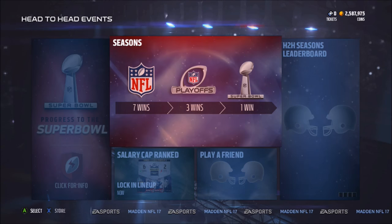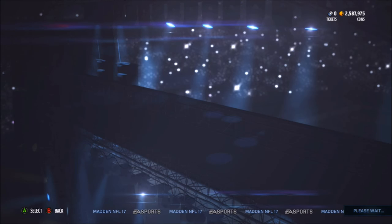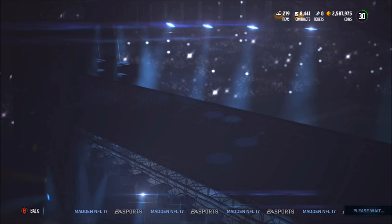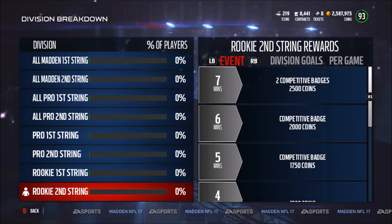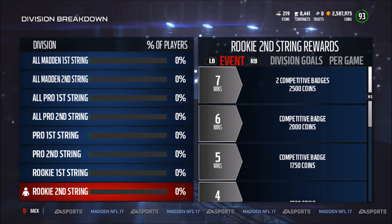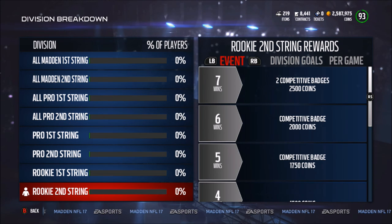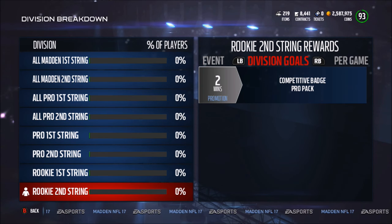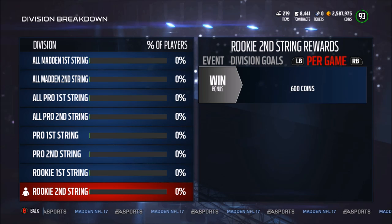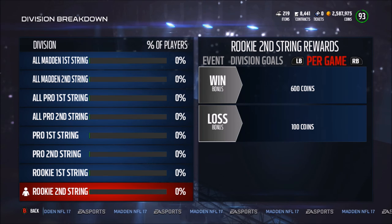So it says 7 wins, 3 wins in the playoff, and then you get the Super Bowl - start now. I think it is free to play, and it actually is. So let's take a look at the rewards. For rookie second string, 7 wins gets you 2 competitive badges and 2,400 coins. Division: 2 wins, if you promote it gets you a competitive badge and a pro pack; per game you get 600 coins.